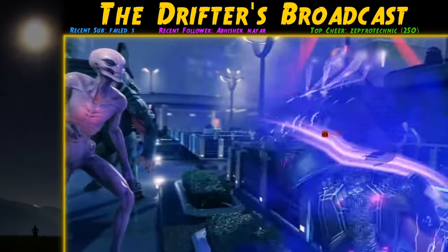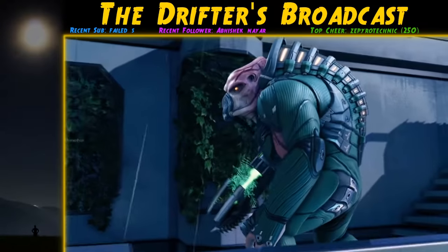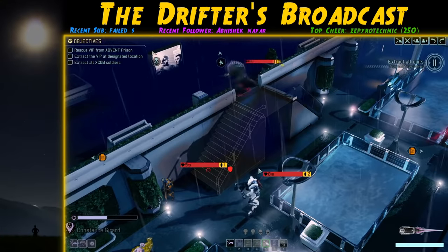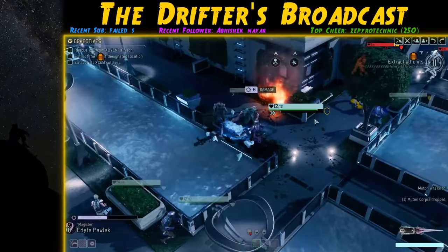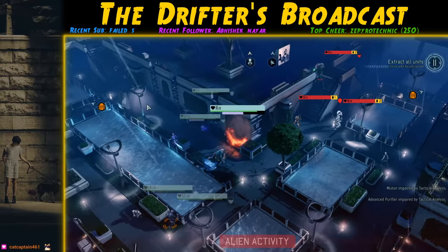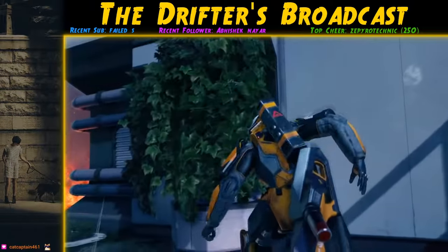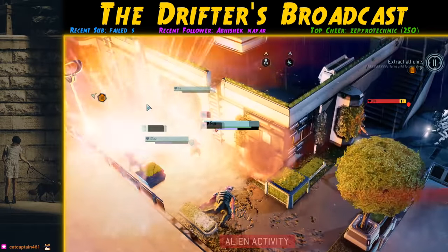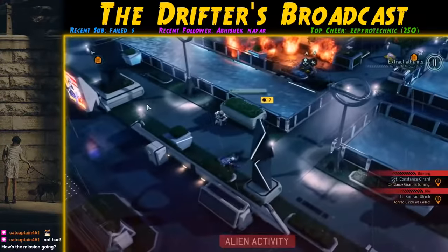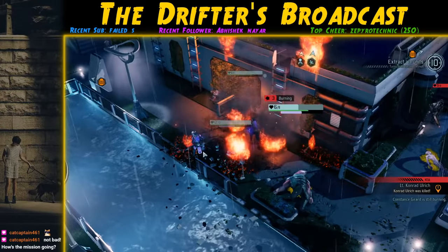We start building Battlefield Medicine in the Proving Ground to increase medkit potency. Up next is a Council mission to rescue a VIP and things go horribly immediately. There's a pod of a Sectoid and Muton across a narrow walkway with little cover. Right behind them is another pod of a Muton, Purifier, and Mech. We take out the original pod but then the Purifier throws an incendiary grenade into a group of soldiers around a corner it doesn't even have line of sight on — incredibly cheap. The Mech then shoots Ulric and finishes him off. We have our first casualty.